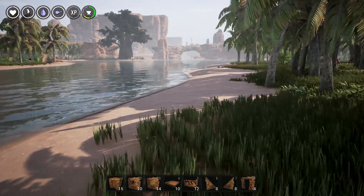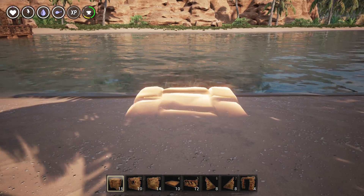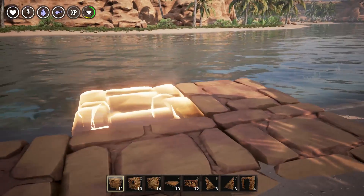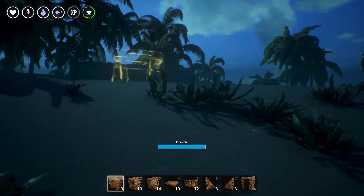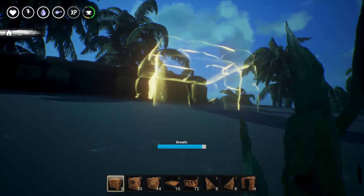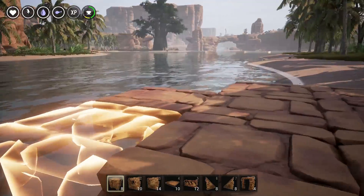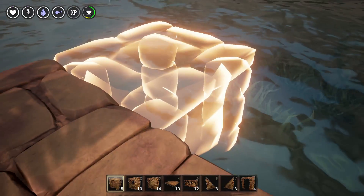Let's get started with the foundation. We're going to go three wide total — one, two, three — and then keep extending all the way back. It should be a three by five, so just keep placing these until we're out and come out a little bit more.